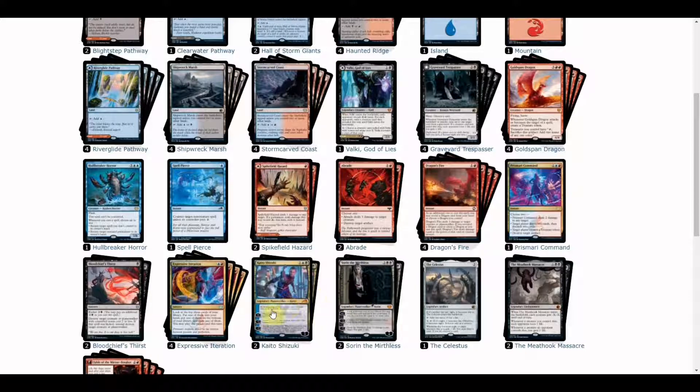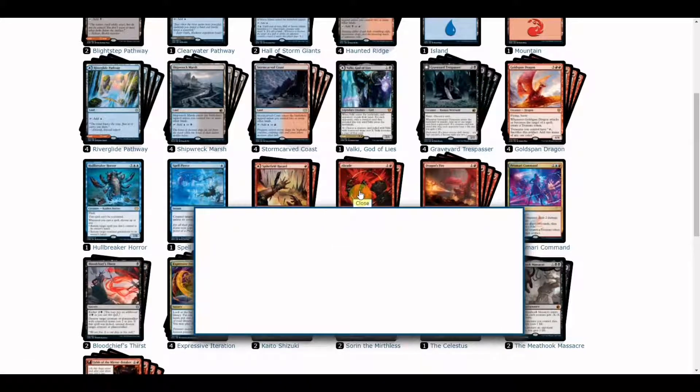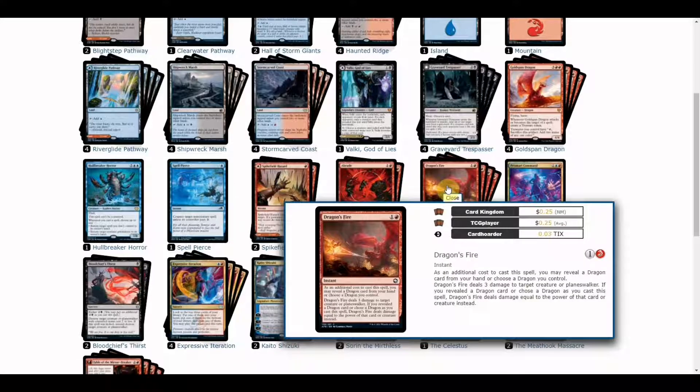Looking at the spell lineup on the bottom side, you can also see two more planeswalkers in the build. Moving on to counterspells, card draw, and spot removals: we have Spikefield Hazard, a one-mana spell that deals one damage but can also add a land drop if needed. We have two copies of Abrade to deal three damage to target creatures or destroy target artifacts — useful against vehicle threats. Then we have a playset of Dragon's Fire.